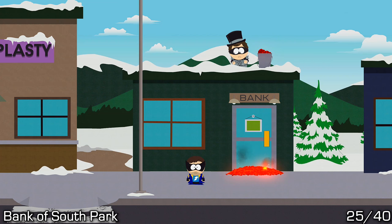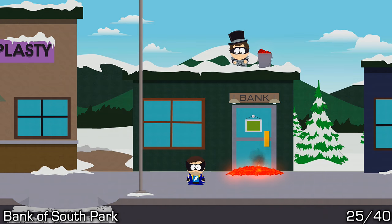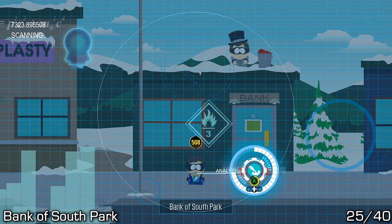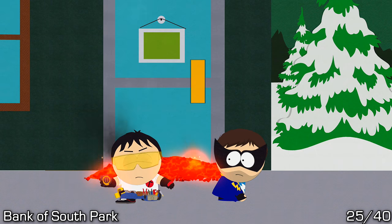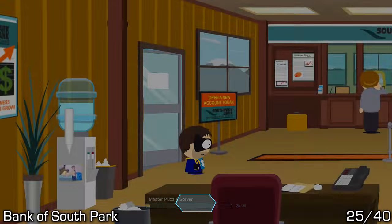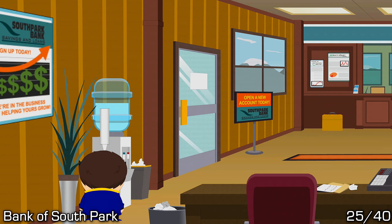The building next to Tom's is the Bank of South Park. We will need the Sand Blaster buddy ability here, so use that to clear the lava and scare away one of the chaos minions, and then we will have access to walk straight into the bank. Once inside, this one's really easy — right next to the door on the water cooler, just pick it up.